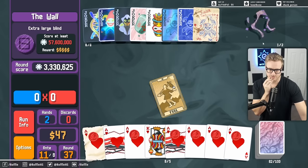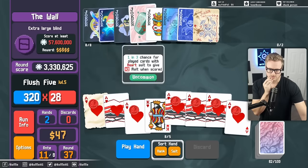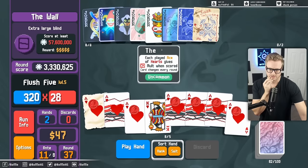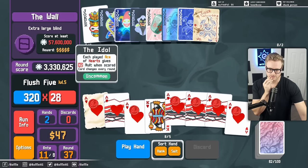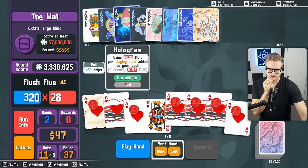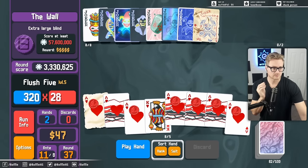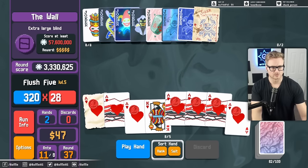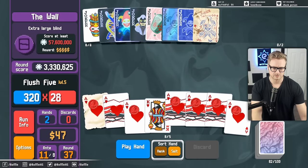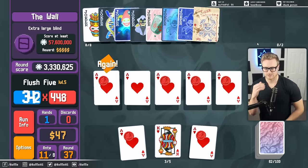We can actually get some more sucking going. Then we want to move this. Or is it the idol that we want to hit? This is two to the power of nine — that's 512. I mean, we've got room to spare, right? We can play around with it. I think it's better to do the doubling with the red seals though.